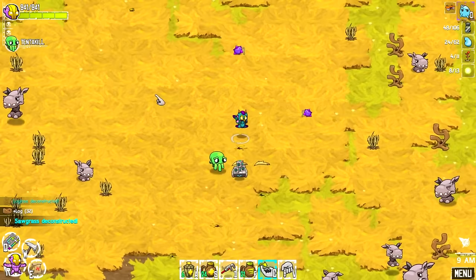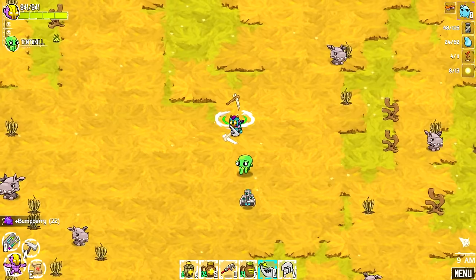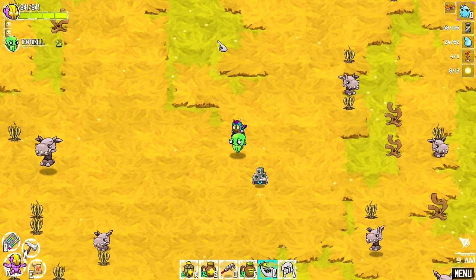I saw when the buff ended — it's actually right underneath my health bar right there. Okay, now that we got all that sorted and we know where to go, we're going to grab these just because they're there, and I don't know if I'll need any more bump berries.